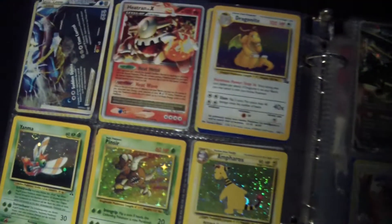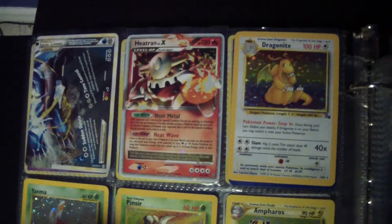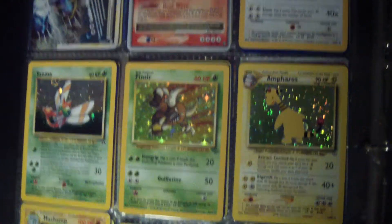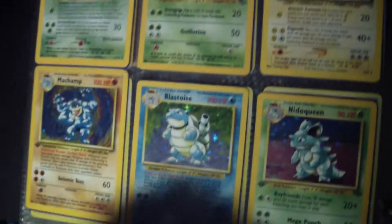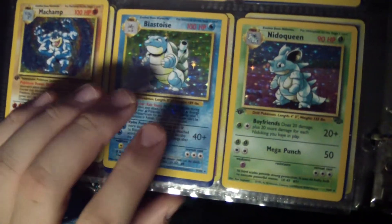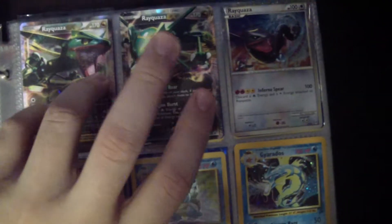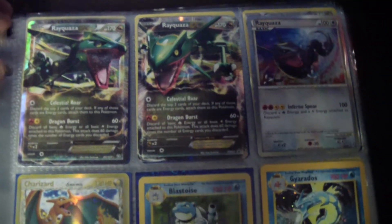These are for trade. I have more hollow energies than this — just let me know what you're looking for. I have two of these. These are for trade, and one of these is for trade — I actually have two. This one's a promo; this one's not shiny. Those are for trade depending on what it is.